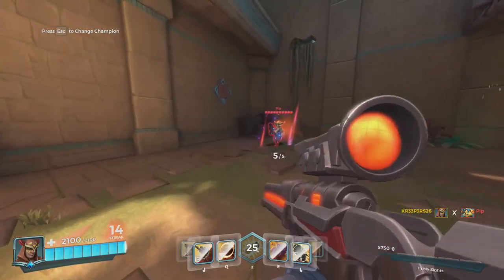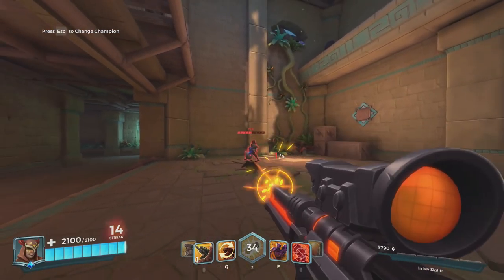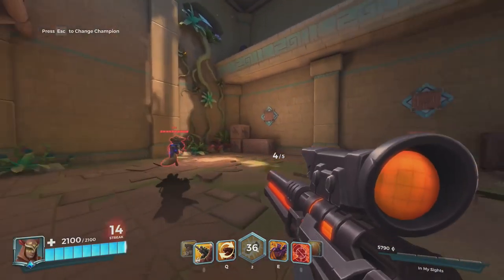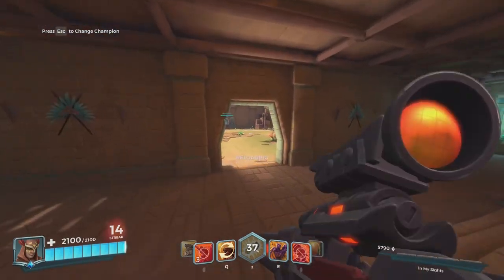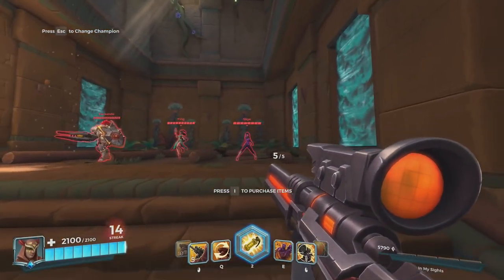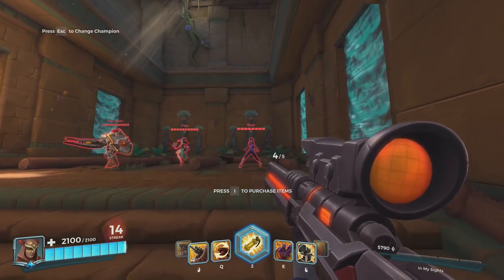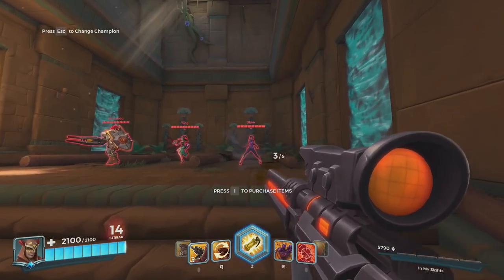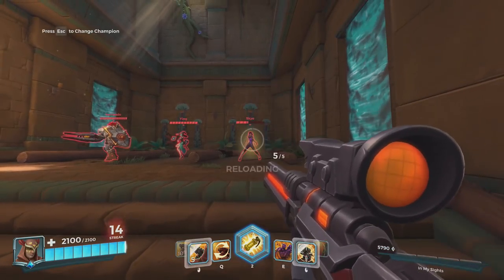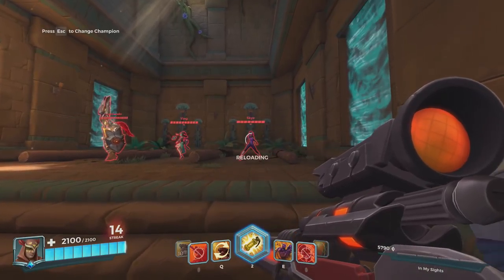I thought that the aiming on PS4 was weird, but I can't even imagine here. Look at this - how did that miss? I can't. Let's do it like this, let's go to a standing target and see this. I'm gonna aim for your head, I'm just gonna shoot. It didn't even touch. Let's go a little bit down, let's see body. We got one shot. Oh my god. This is stupid. This is stupid. I don't like this.